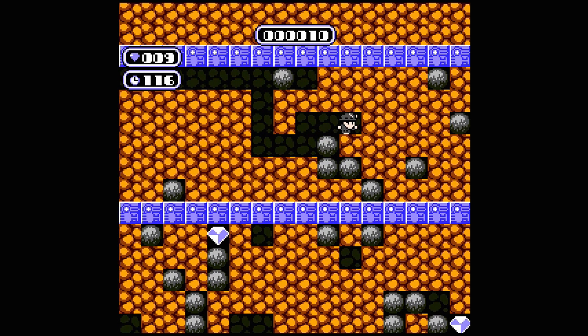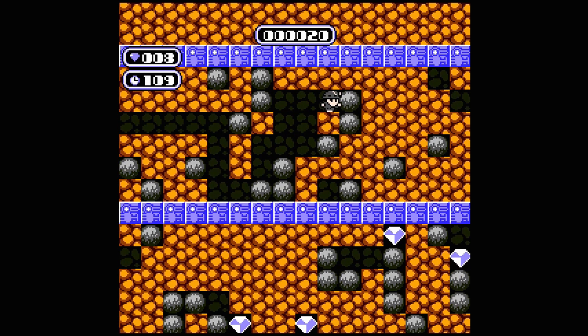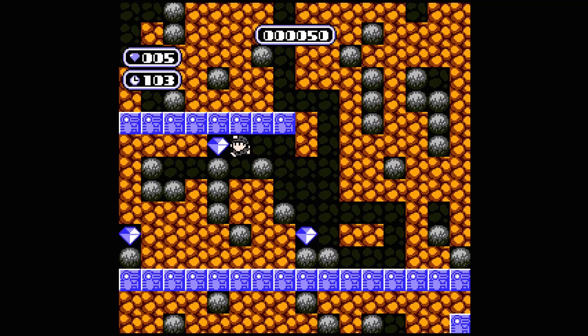This is a puzzle game, and at its core I think it's simple enough. You guide a character, Rockford, digging through Earth looking for gems. When you get the correct amount of gems within the time limit, an exit appears. Get to the exit to get to the next level. Seems simple enough.